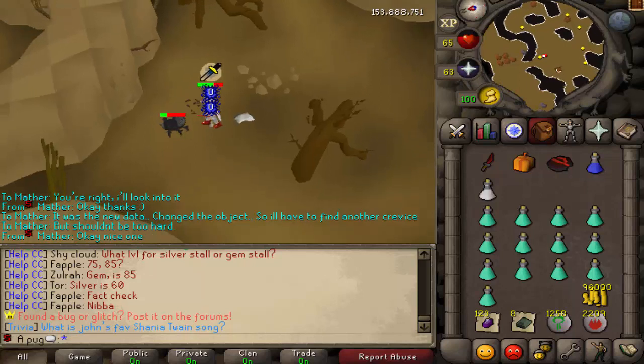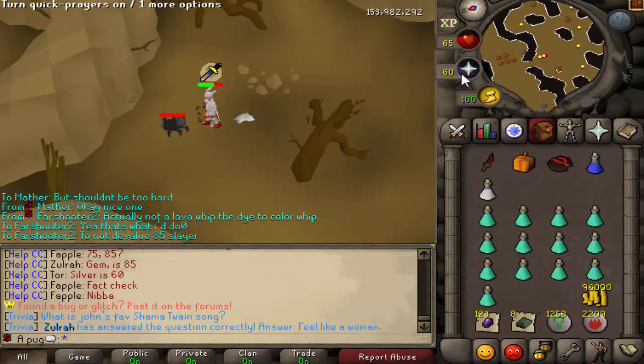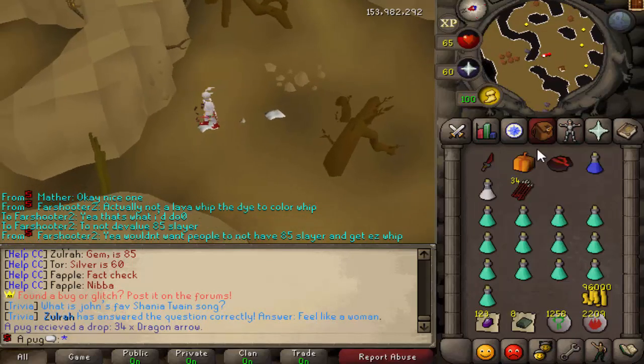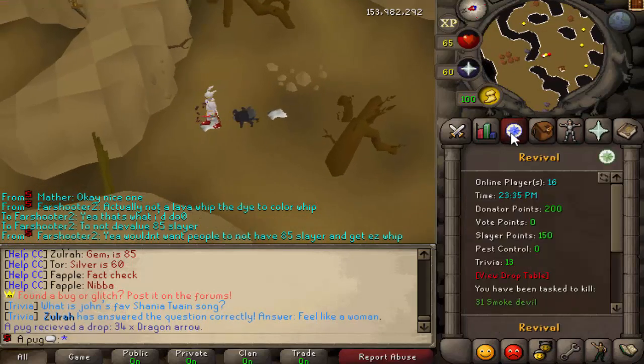All you have to do is pray and you're chill. Dragon Arrows. Whenever Twisted Bow comes out, Dragon Arrows will be very useful.